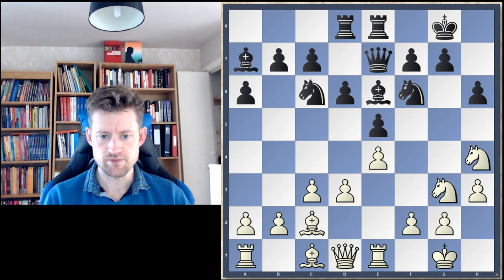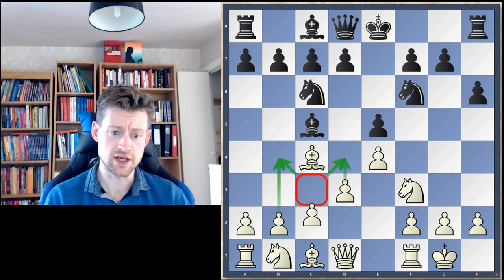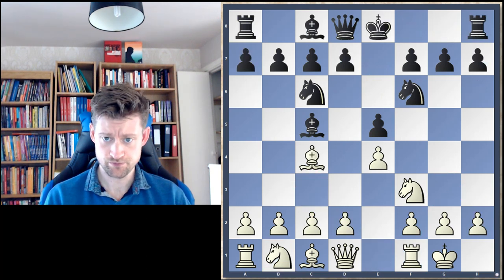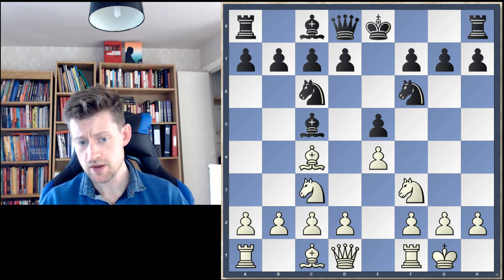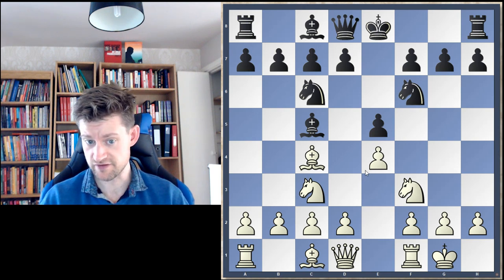I've gone on a tangent there, but it was worth explaining this other plan of c3 and then manoeuvring the Knight to g3. A lot of players at the club are playing Knight c3 in these positions, which is a good move — it's fine. But it's much more ambitious to put the pawn on c3 after defending e4 first.